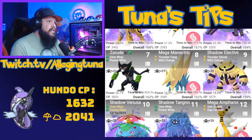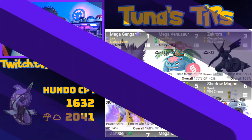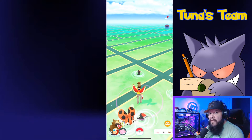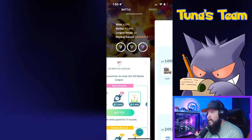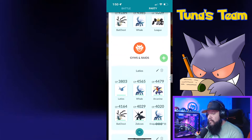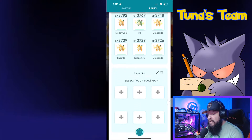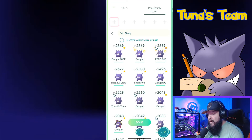Checking these counters, I think I'll be bringing a team consisting mainly of Gengar since it's my favorite Pokémon. If you've never made a team before, click on the Poké Ball at the bottom, go to Battle Team, scroll all the way down and create a new team. Let's call this one 'Tapu Fini.' We can go here and start selecting our counters — we did see Gengar on there, so let's bring a few Gengars.